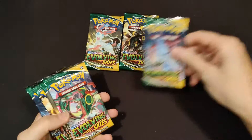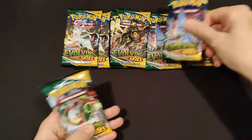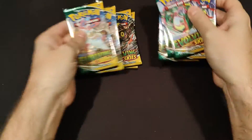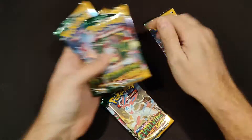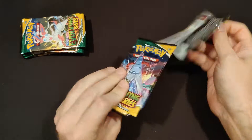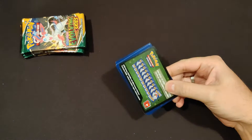So we have a Sylveon pack, an Umbreon pack, a Duraludon pack, a Rayquaza pack — and we have two packs of each. That's pretty cool. Let's just do something like that. Here we go, we're gonna open them. That's the first pack that rips terribly. I don't care — it's a green coat card, so you know what that means: nothing useful inside.